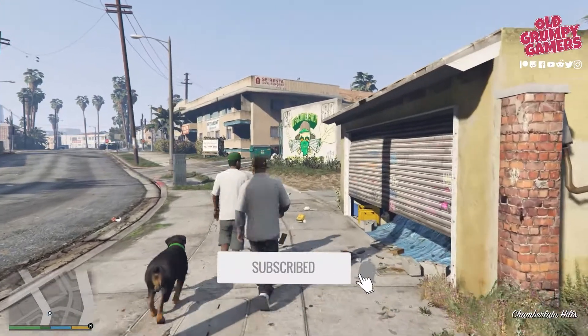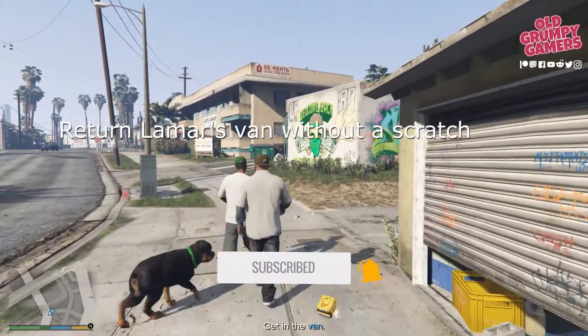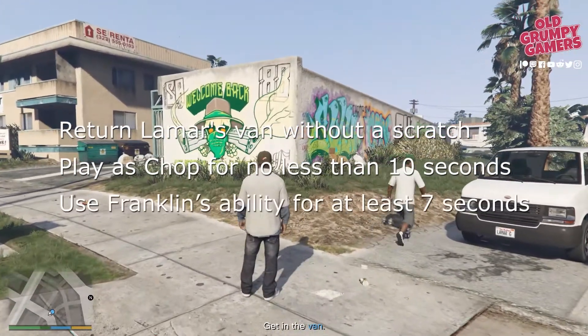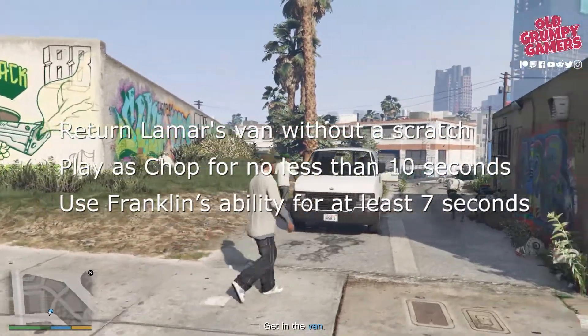To get gold in this mission we'll need to: return Lamar's van without a scratch, play as Chop for no less than 10 seconds, and use Franklin's ability for at least 7 seconds.